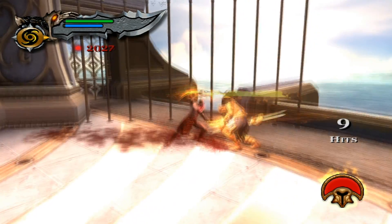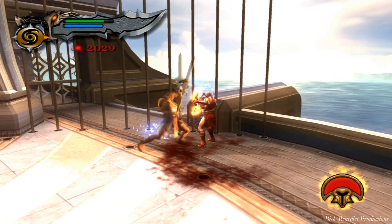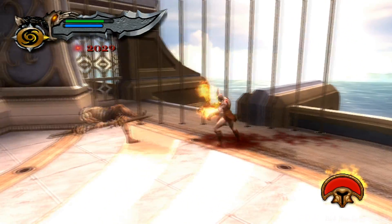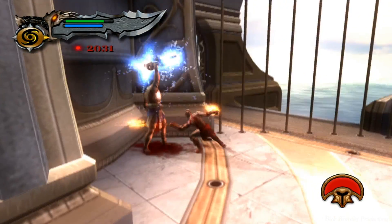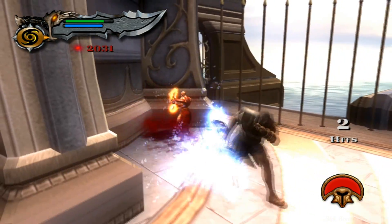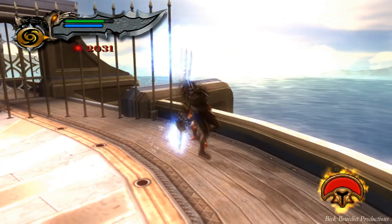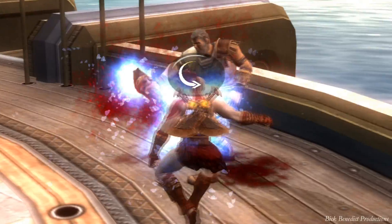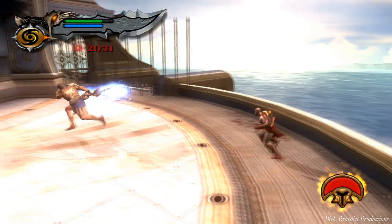To launch him, just hold the triangle button down — but don't hold it so long that you launch yourself into the air, because then you'll be vulnerable; you'll be landing and he'll probably hit you. Just hold the button down a little bit. That marks the halfway point in the first part of the battle. You'll notice he's got ice magic on his javelin now, but his melee attacks are the same.